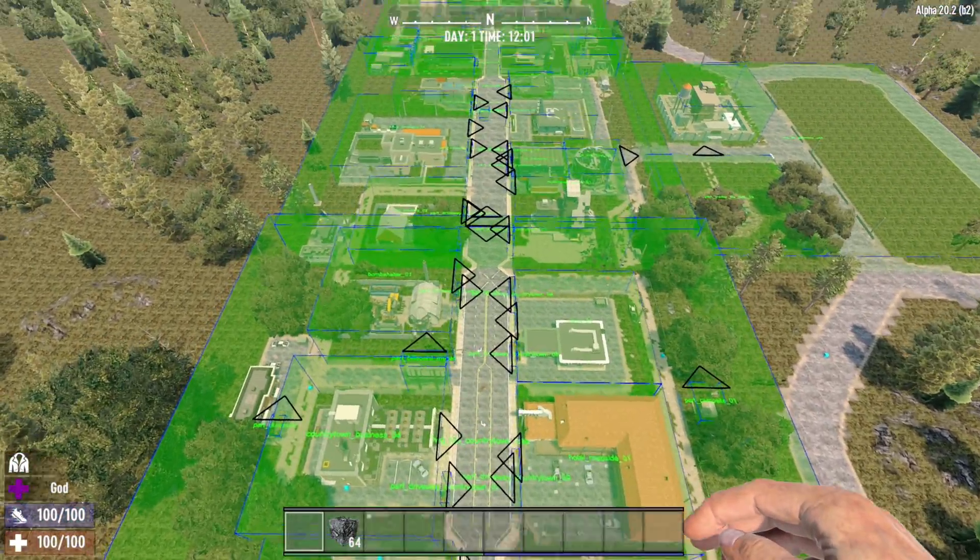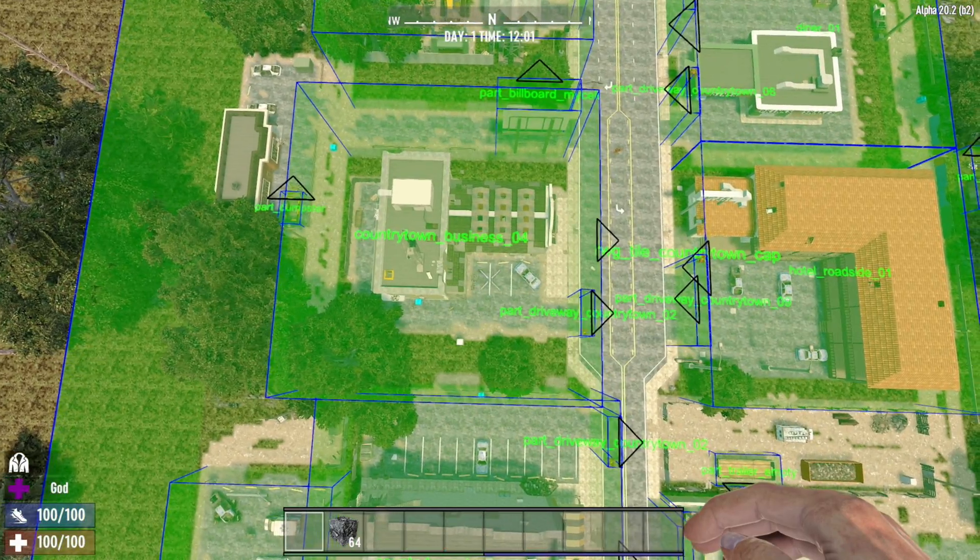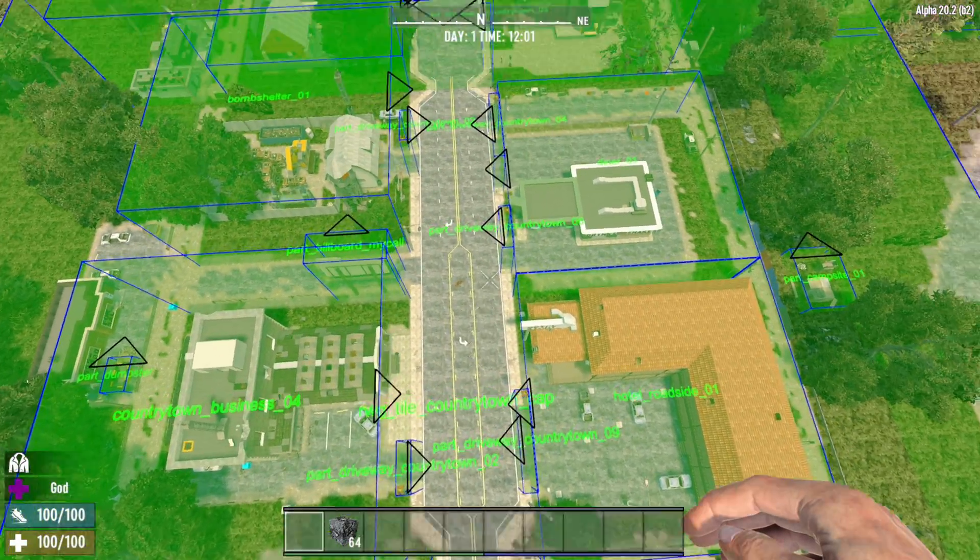We can see all the different POIs that are available — ones we may be about to play or have already started to play — and we can see all of them that we could go through.